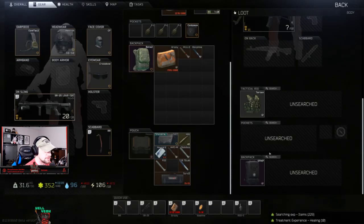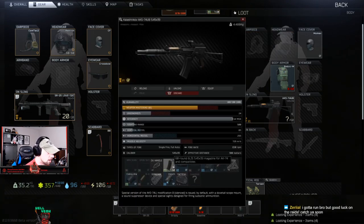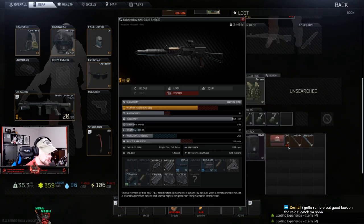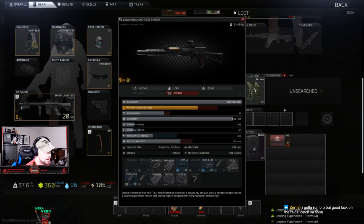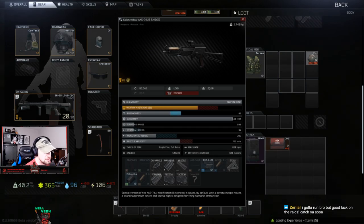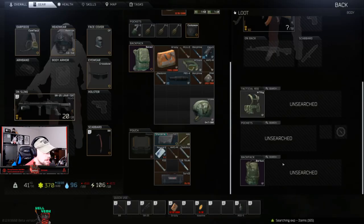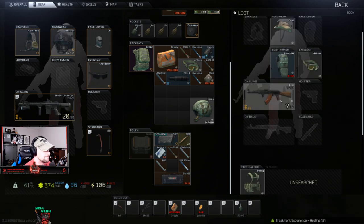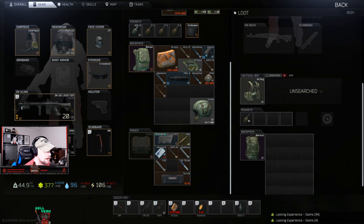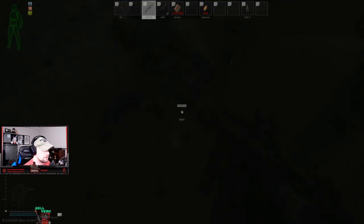We need to pack mags, gotta hurry and get out. Let's go in and get out of here. That's gonna be either BT or Nzolnik — can we shred your armor too? He's gonna have BT in there. Actually, let's clear through — I'll let someone else get this gear.